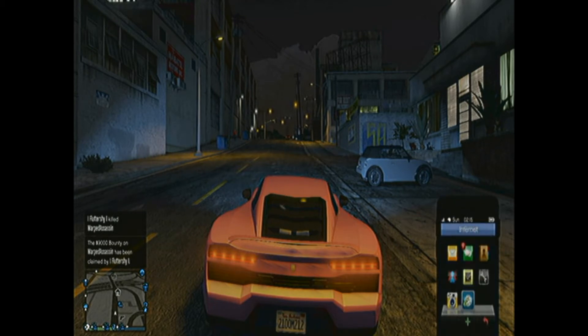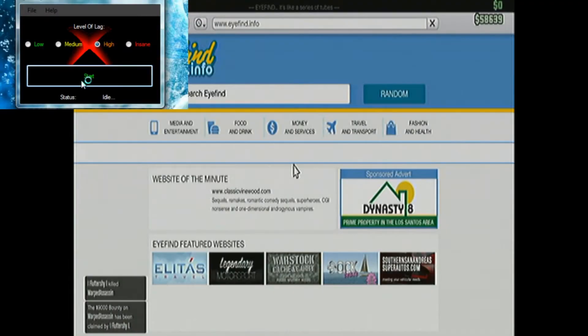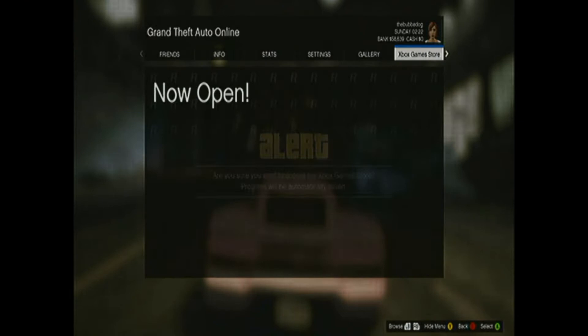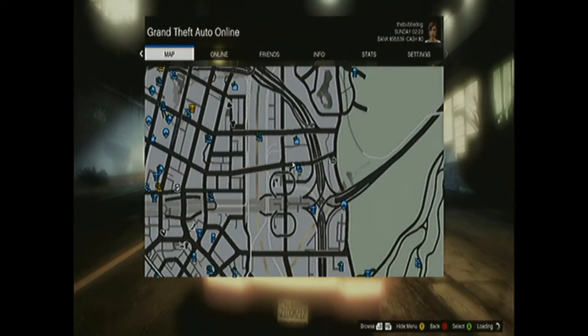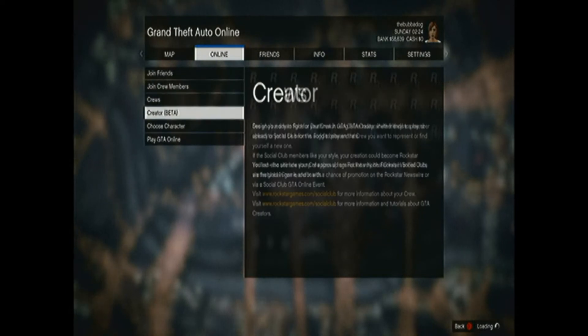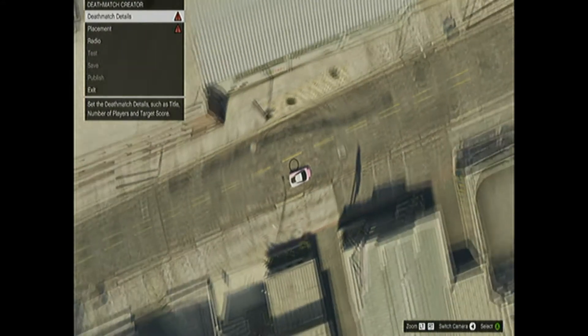And then once your lag switch is started up, you want to press Start, go over to the Xbox Game Store, and once you go over to the Xbox Game Store, press A, and then quickly press Pause, go over to Online, and once you go to Online, go to Creator, click on that. Then select Deathmatch, not Tutorial, and then select Create Deathmatch, or whatever it says.